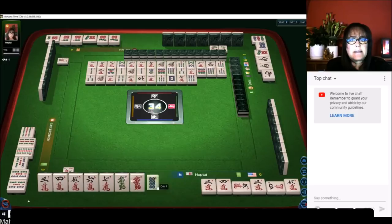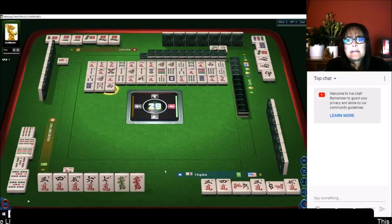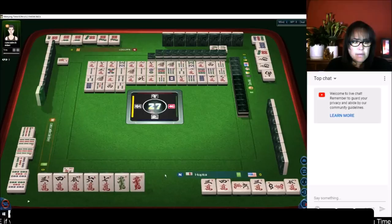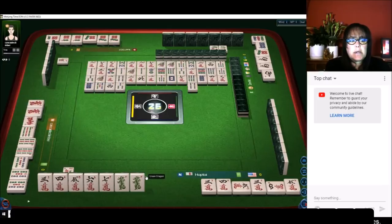Eight dots — oh that was good, I was afraid to throw that. There's a pair of red dragons — okay, that's a risky discard right there. We got a pung.